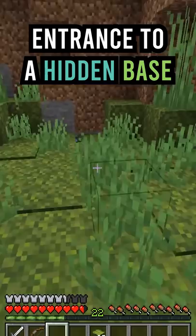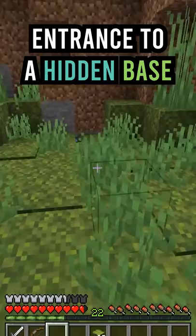Finally, one of my favorite uses for drip leaves is hiding a hidden base. If you fall through a drip leaf and wait for it to come back up, you will be pushed into a sneaking position where you can crawl through to a hidden base.